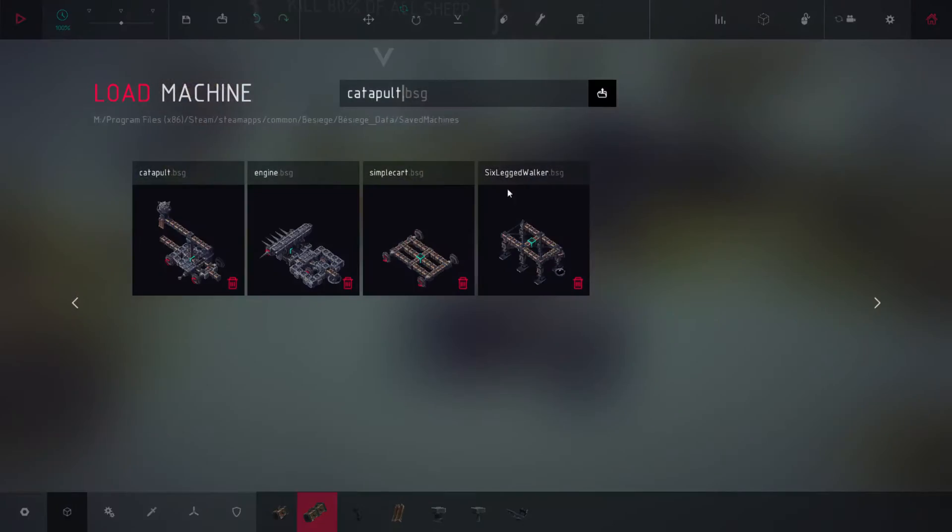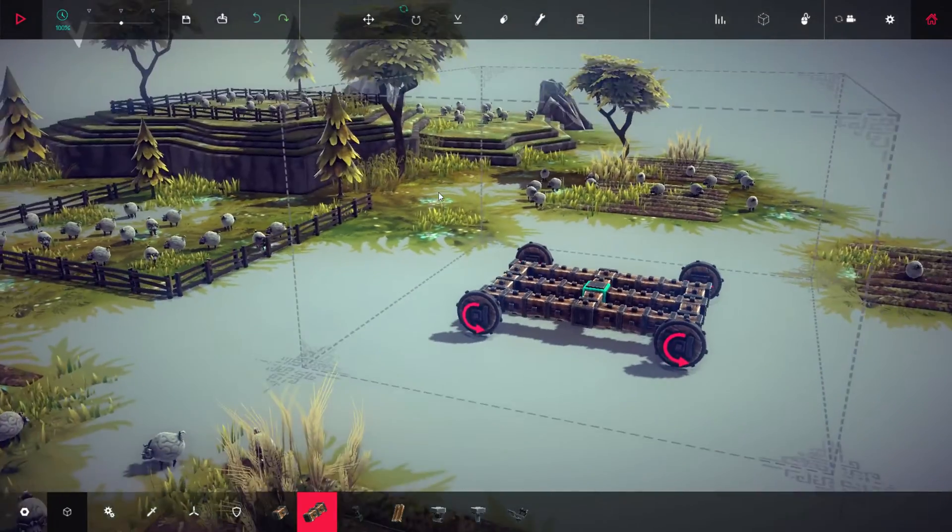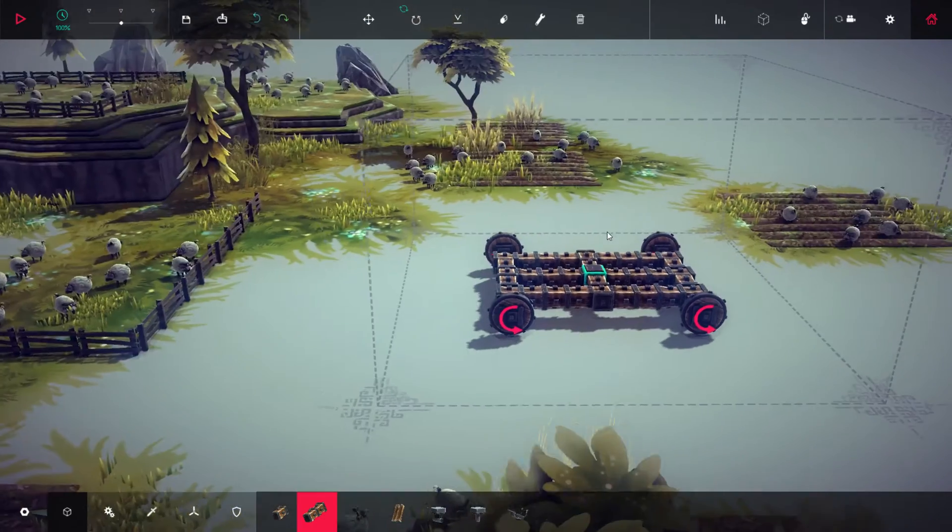So, step one, I'm going to load just my cart bottom. It looks a little bit different than that one, but that's fine. A catapult is made up of a couple of key pieces: there's a post in the middle, a long bar, then there's a sprung, a weighted side, and there's some bracing. And that's really all there is to it.